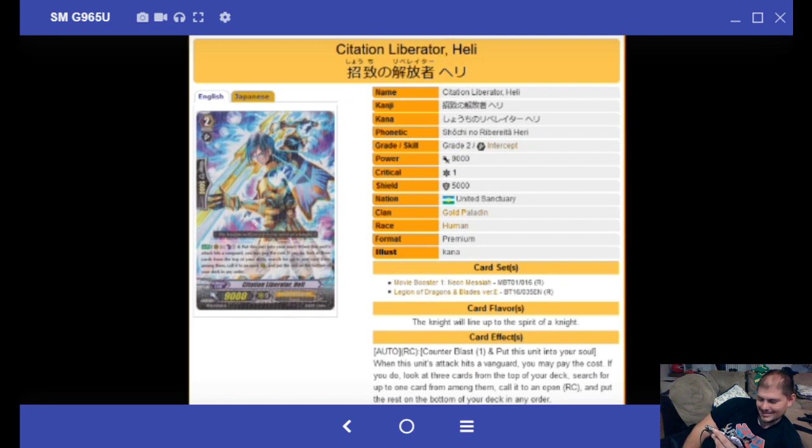Citation Liberator Heli: Counter Blast 1, put this unit into your soul. When this unit attacks a Vanguard, you may pay the cost — look at three cards from the top of your deck and call one of them. The key is he goes into the soul first, freeing up a column, which enables multi-attacking. You have to boost with this so you can't do a perfect multi-attack. This is obviously early pressure — once the opponent's at 9k you really have no use for this card unless you're planning to sack triggers.